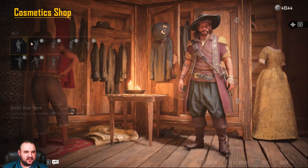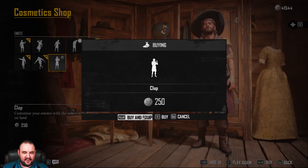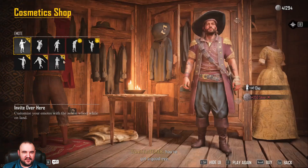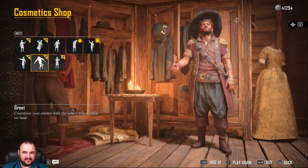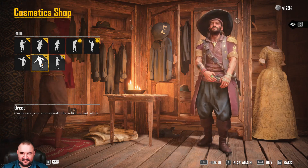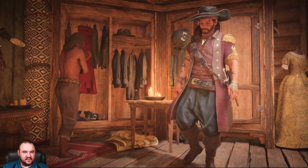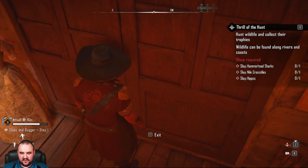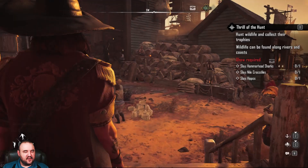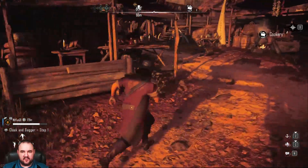I haven't checked emotes. I'm buying an equipment emote — little hand clap. Can I make your hands clap? I can do a clap. I wonder if there's more at the other place too, at the other main hub, or if it's the same throughout.